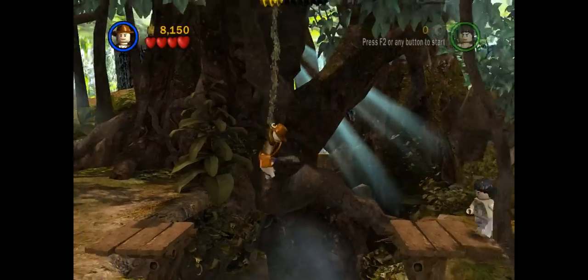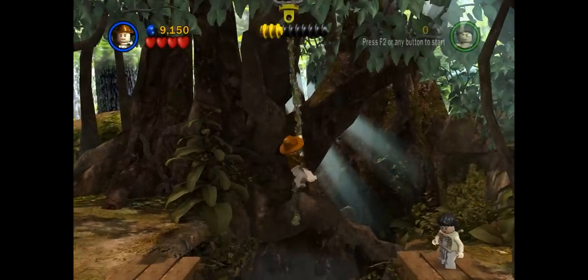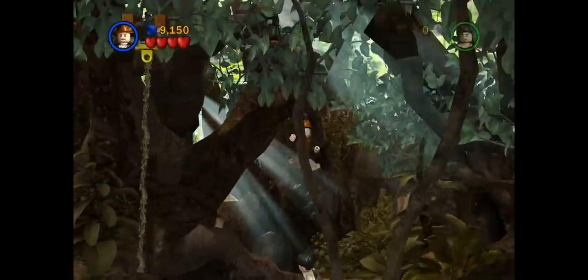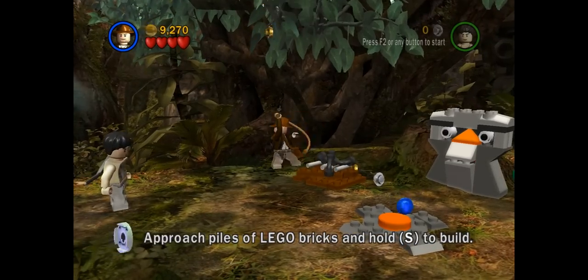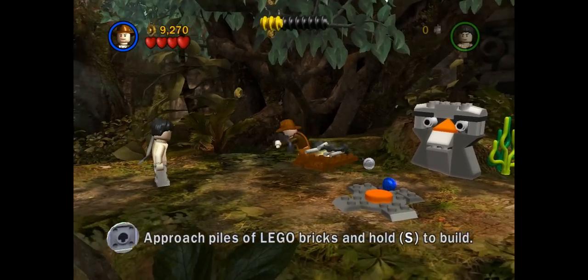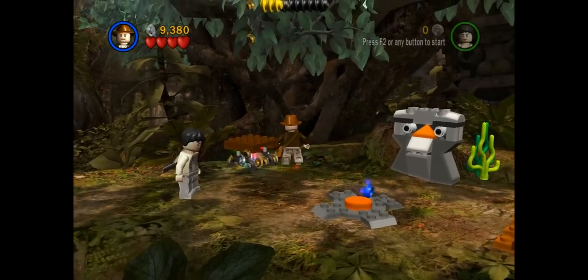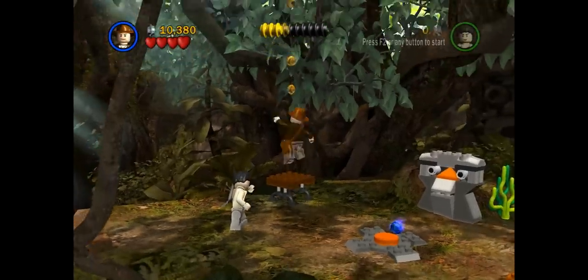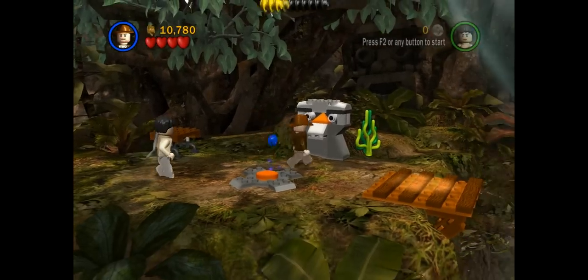I'm gonna jump and then climb up, pressing up. Then I get a stud up there, swing back and forth, and then jump off. And then, like in a LEGO game, you've got these piles of bricks here you can build up. We'll build this up here — oh yeah, more studs. And this is actually a jump pad that makes you jump higher. You'll find that sometimes in some levels.